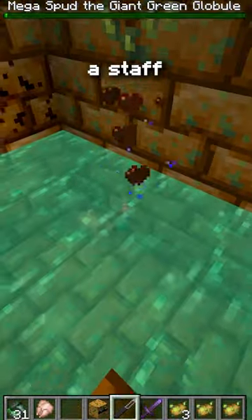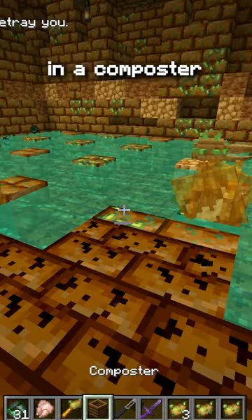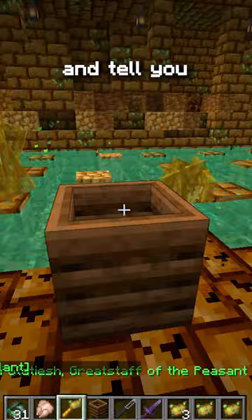Upon killing the boss, you'll get a staff, and at this point the potato plant will tell you to place it in a composter. And at that point, he'll laugh at you and tell you that you're stupid.